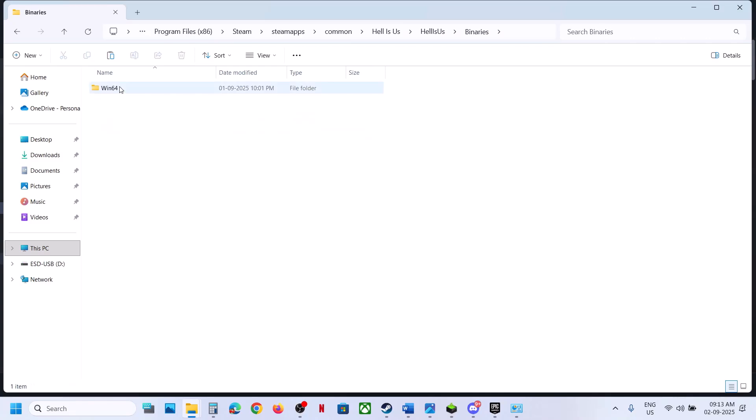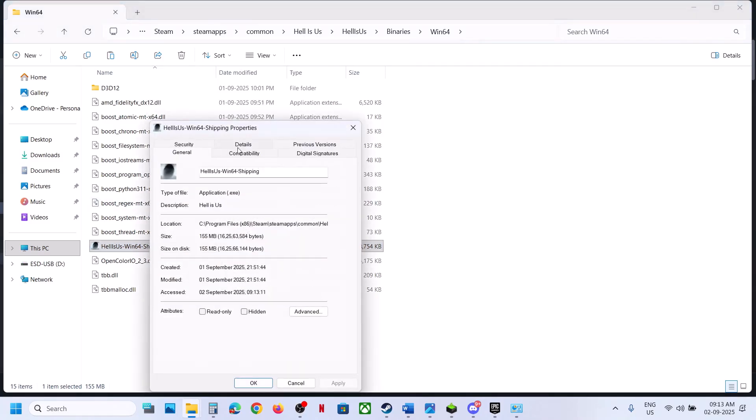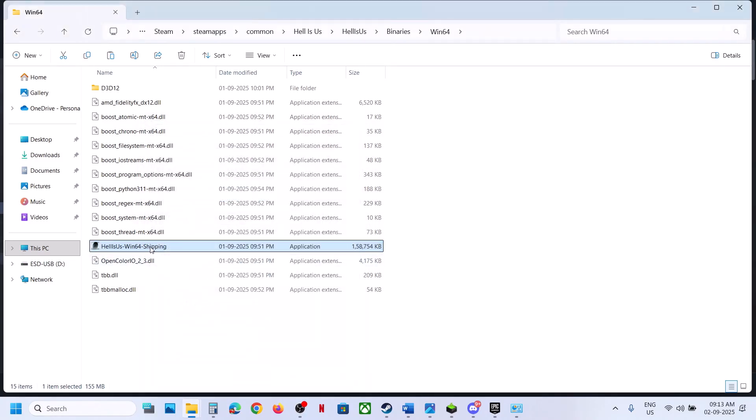If that doesn't work, open the Heliosus folder, go to Binaries > Win64, select the exe file, and double-click to launch the game. If that does not work, right-click, go to Properties, go to the Compatibility tab, and put a check on 'Run this program as an administrator.' Hit Apply and OK, then double-click to launch the game.